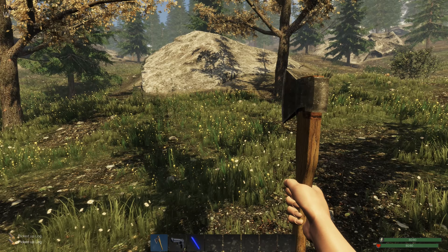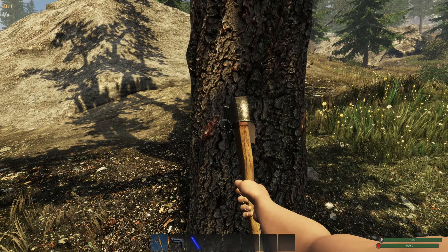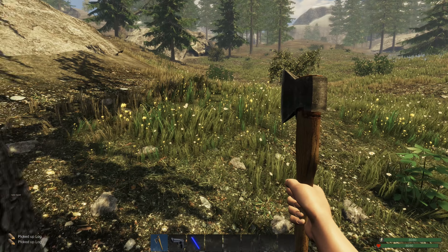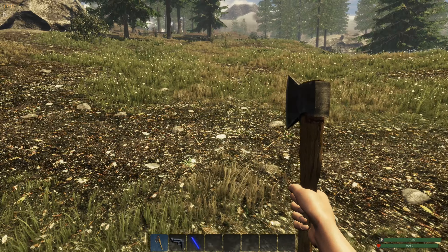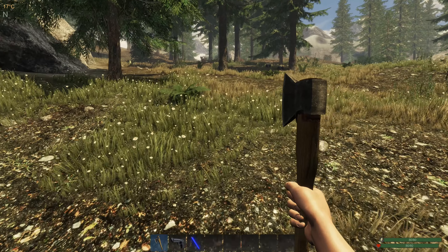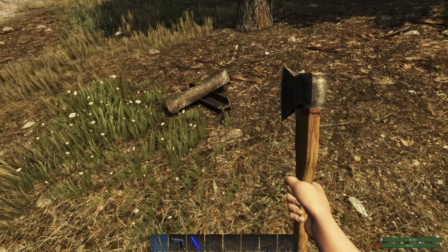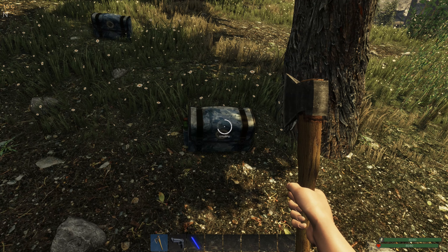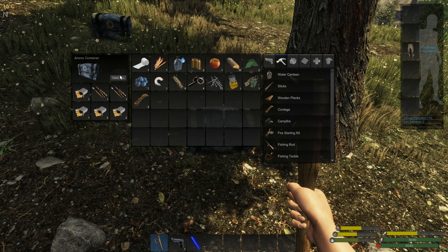We've got two crates way over there, so let's head that way. You can farm in this game. You can raise rabbits and chickens, and you can grow fruits and vegetables and other plants — you've just got to find the seeds. And you can hunt all the animals in the game. You can use a bow and arrow for small game. We've got some scrap metal here — I'll pick it up anyway. This other loot crate has two arrows and some gunpowder, which we'll use later to create ammunition.